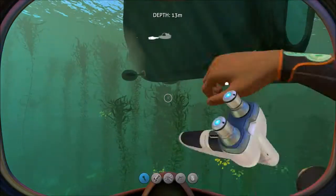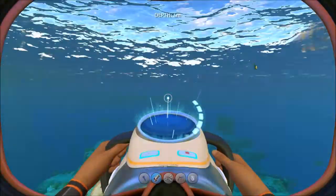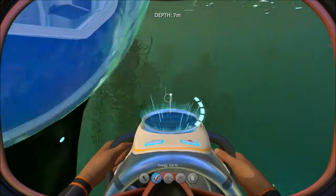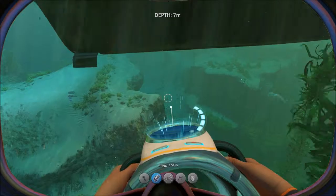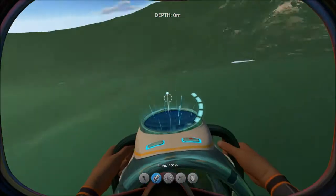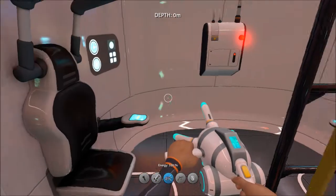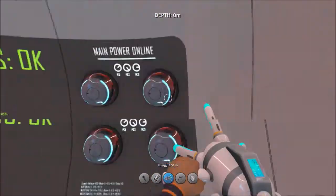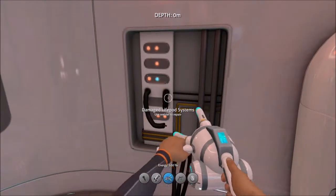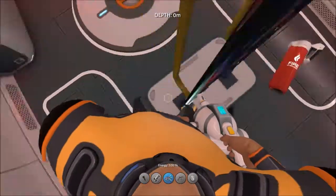Now we're getting out of here. You're also able to use a sea glider, which gets you around pretty fast without using the vehicles. Let me show you the life pod - this is the place where it all began. This is where you start the game, and you have a few basic items. I need to repair it with the welder but I don't really care about it right now.